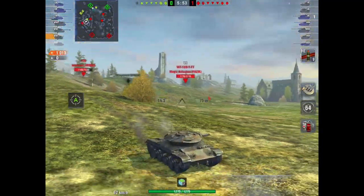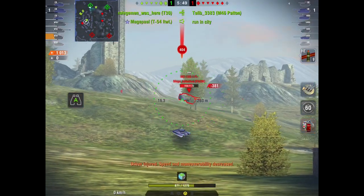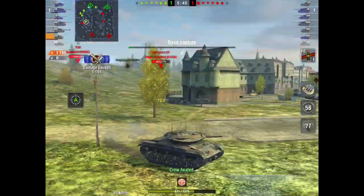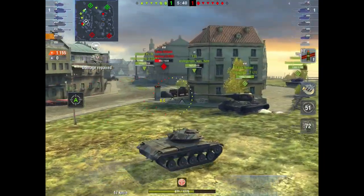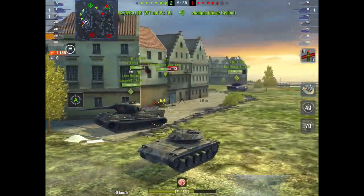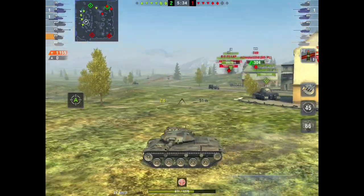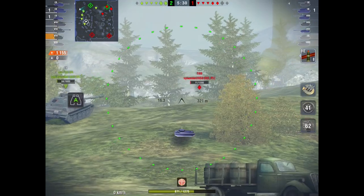As he comes down here he sees their TD there, takes a hit, puts a shot into him — little bit of damage. What he's going to do here is probably one of the best things I've seen in the game. He's going to come around here. This guy's been taken out so we know them all up on the bridge there. Now what he's going to do — he's going to sit here.